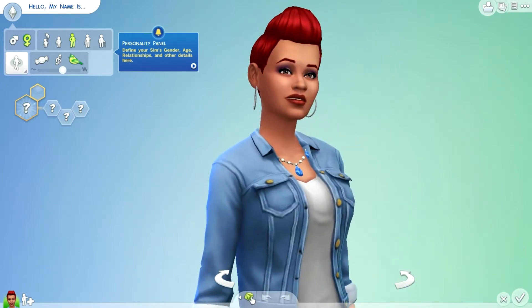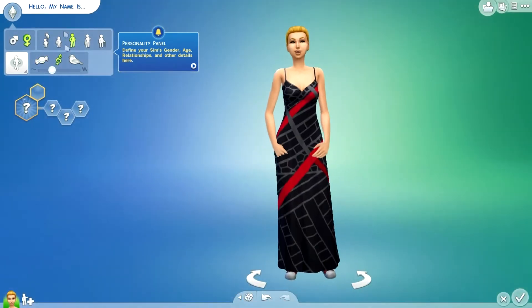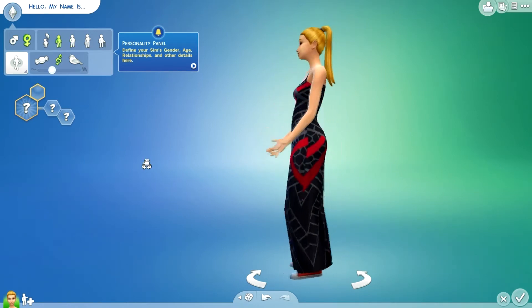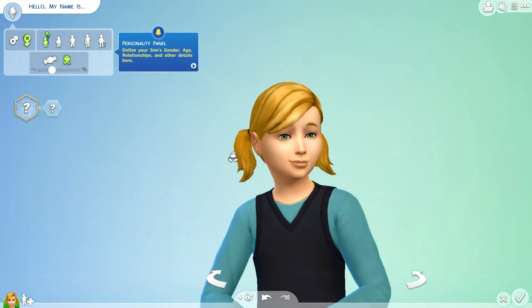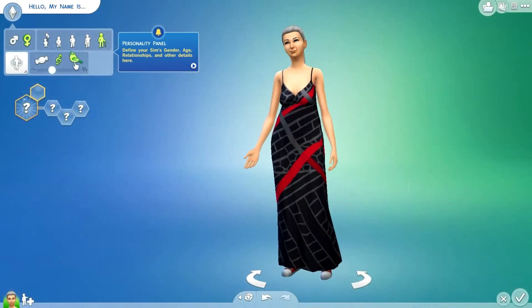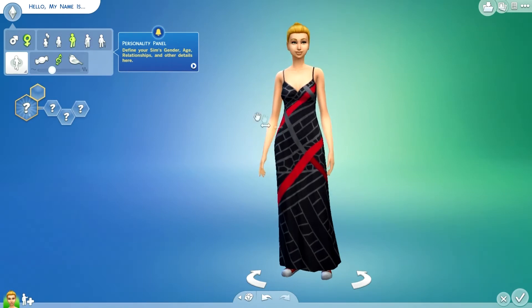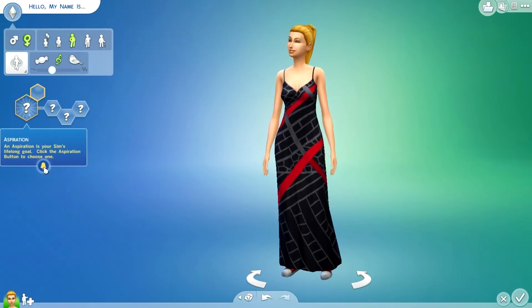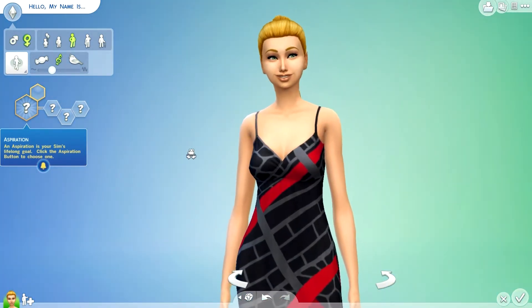So at the start I'm just going to change things up. I'm going to show you what the teen looks like - it just looks like a slimmer version. This is what the child looks like. The elder... it's the same thing. Next tip. I don't want to choose an aspiration yet, but I'm going to make the Sim.